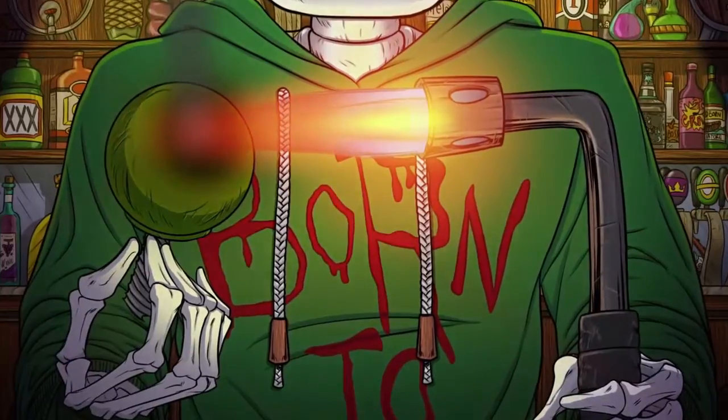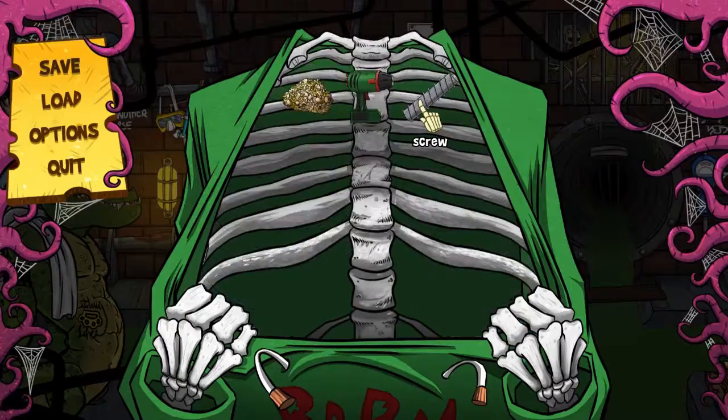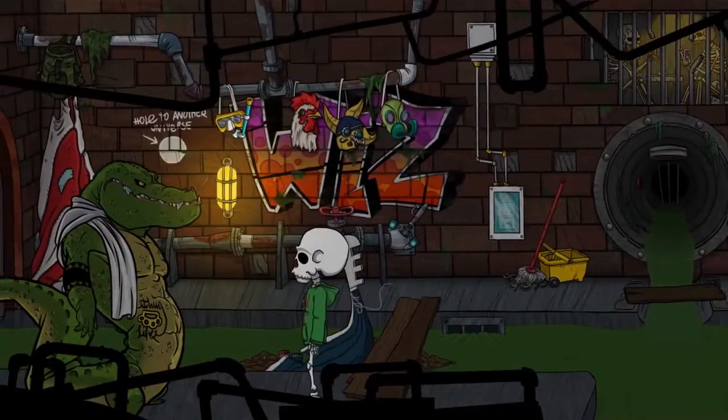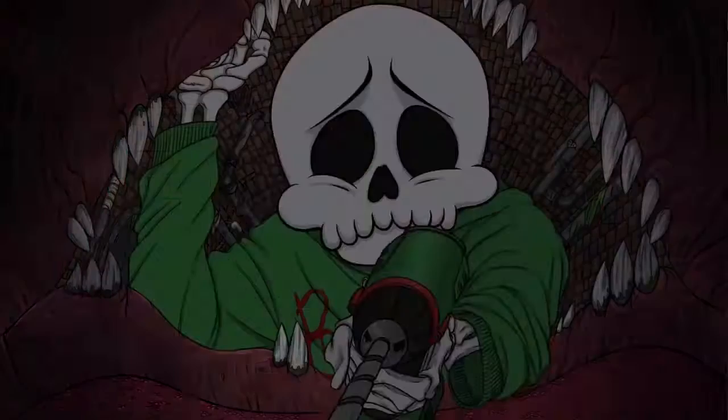Doing this will give you a screw. Use the screw to combine with the drill. Then use the drill on the crocodile and you will have completed the quest.